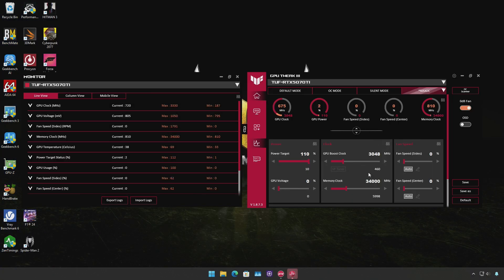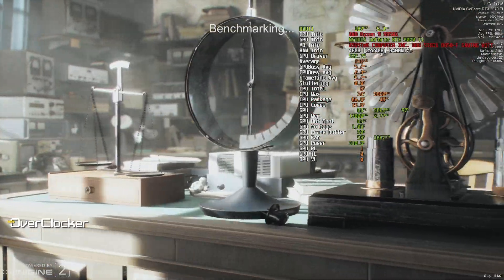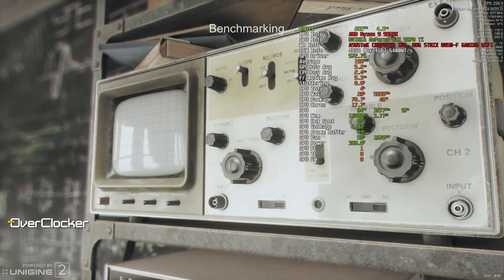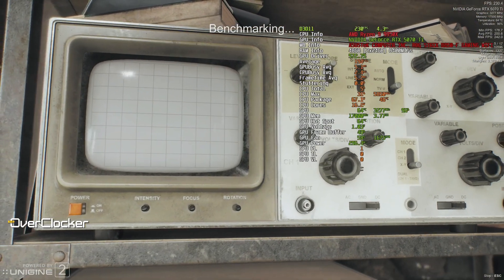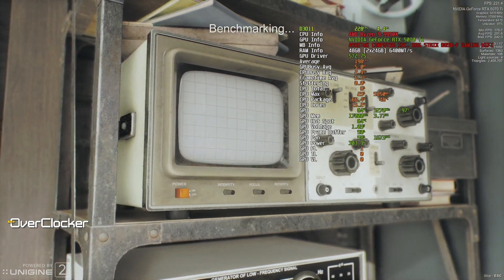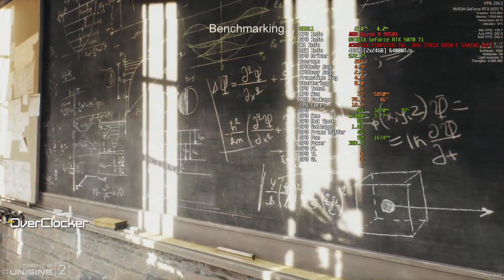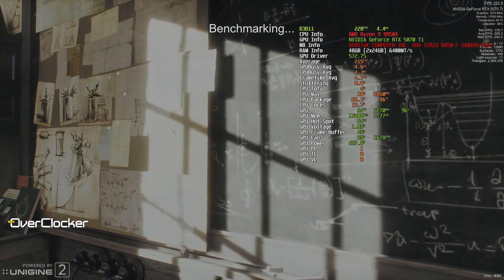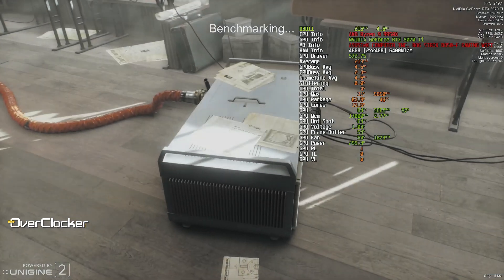On the TUF Gaming 5070Ti, however, this isn't the case. The most I could apply was a 460MHz clock boost, which led to in-game clocks of about 3,295MHz — usually between 3,247 and 3,277MHz. The memory proved just as capable as on the RTX 5080, but artificially limited to 17 giga-transactions per second. Despite this, the ICs are rated at 28Gbps, so reaching 34Gbps is impressive — a 21% overclock and just over 1TB of memory bandwidth in total.